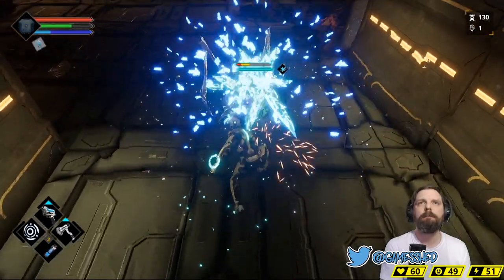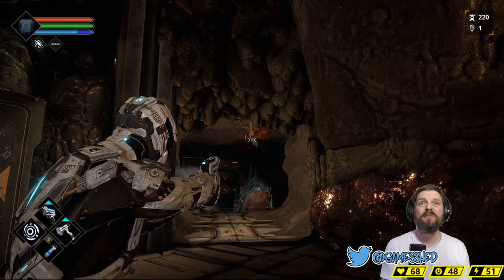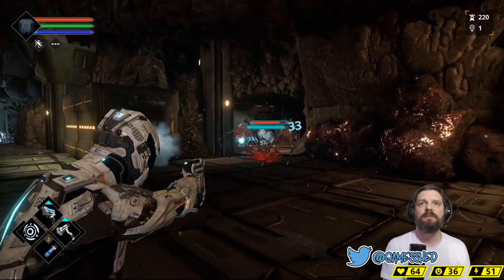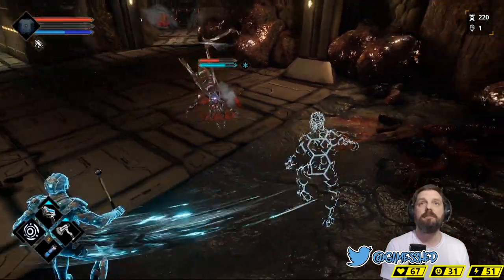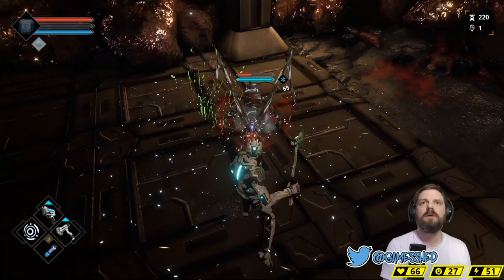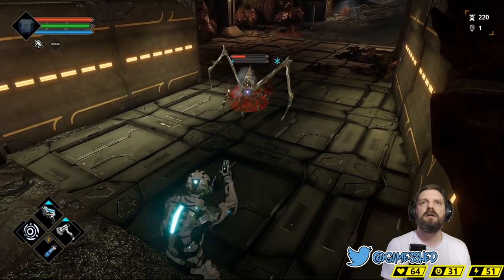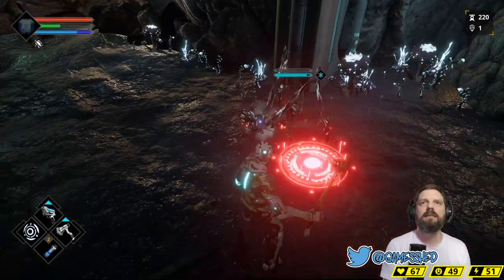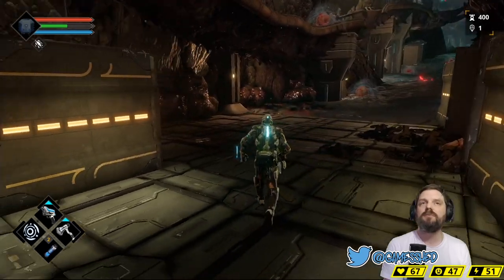This guy down here is strong — he'll probably kill me. Let's try and do him. He has an unparryable attack — you'll see the red mark indicating that. No battery, no stamina — pressed the wrong button — but I got him! One of them to the eyelid and he's gone. We have 400 nanites.